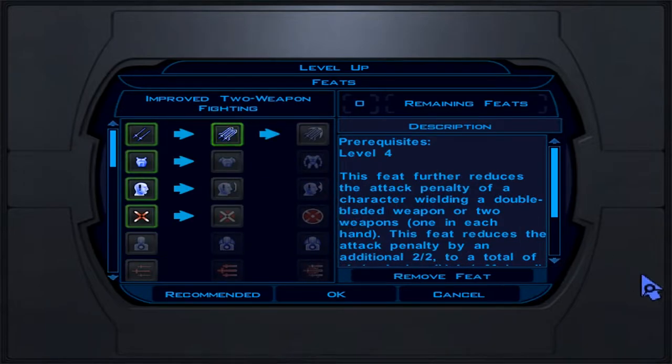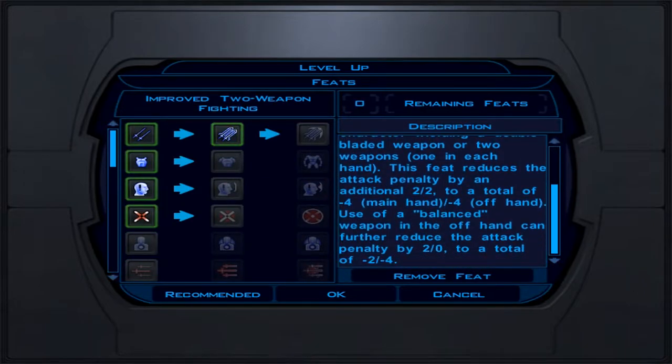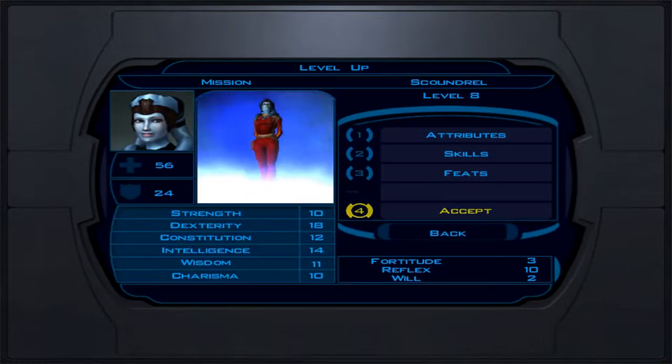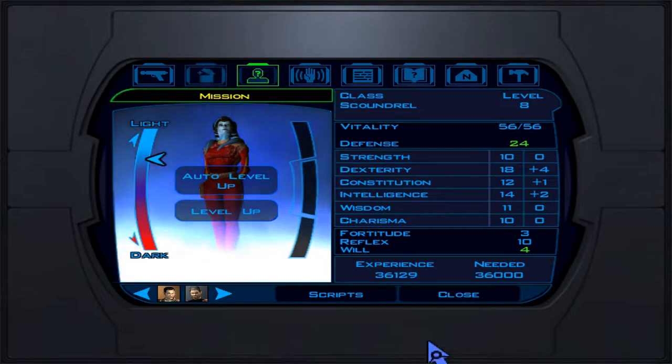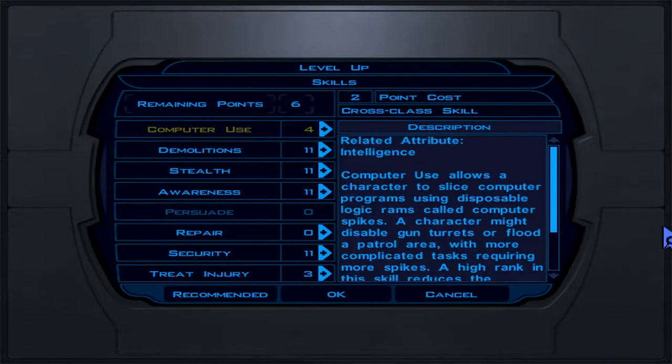For feats at level 8, we take Improved Two-Weapon Fighting — that means less penalty when dual-wielding pistols. Hit OK and you're done with this level. At level 9, we only get skills: demolition, stealth, awareness, security, and put two points into computer use.